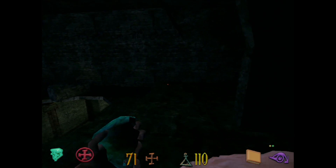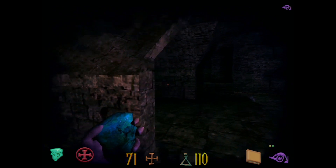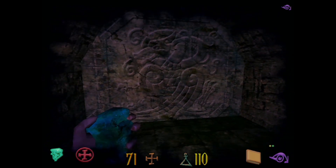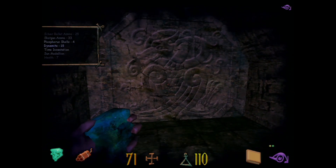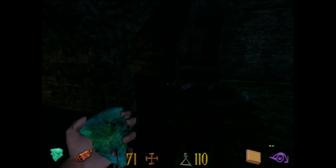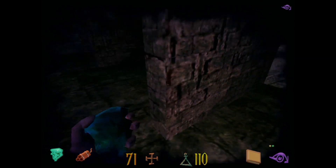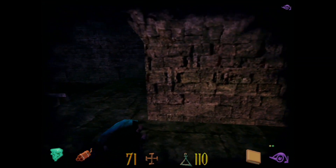Could actually try some dynamite on these walls here, I guess. Looks like there's something going on here. Let's give it a shot — why not? We've got a bunch of dynamite and of course we can just reload. Okay, that's a big old negatory on that one.